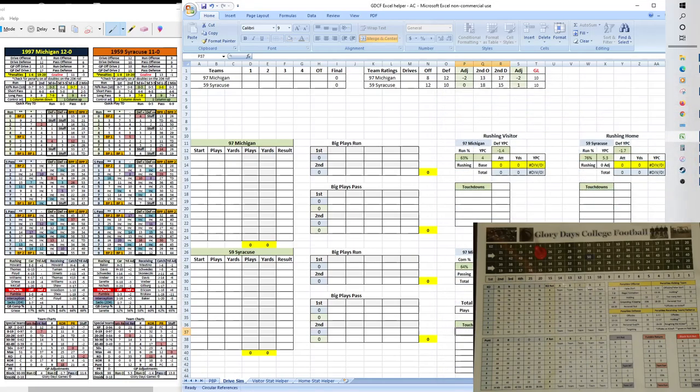Good afternoon and happy Sunday, everyone. This is Anthony with Bleacher Bums Gaming and we are back with another Glory Days College Football demo. This time we're going to be using the full quick play mode, and this will be the first video on the channel with the all-time great team set using the quick play mode. Glory Days College Football was released Friday via PDF on sidelinestrategy.com, which is also the home of Joe Bryan's Payoff Pitch Baseball and our first release, Glory Days Boxing.